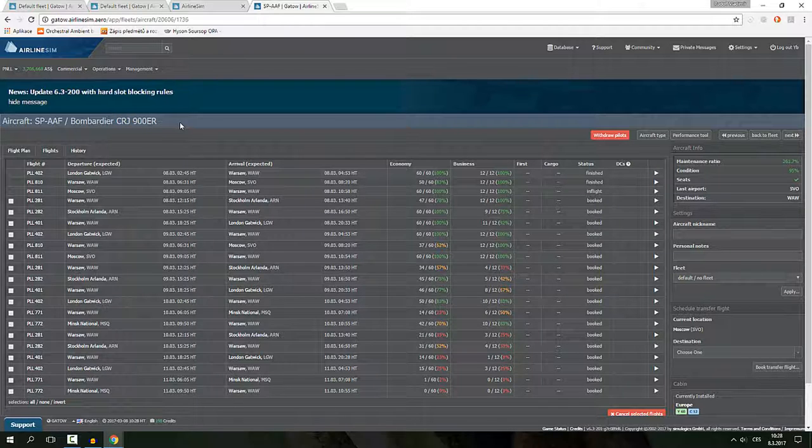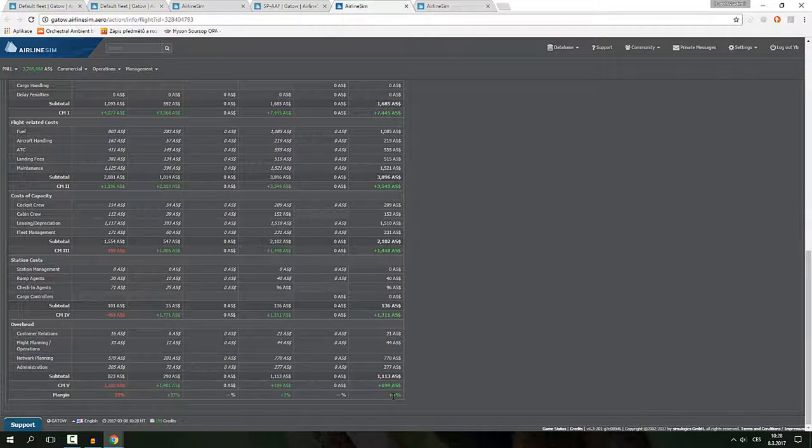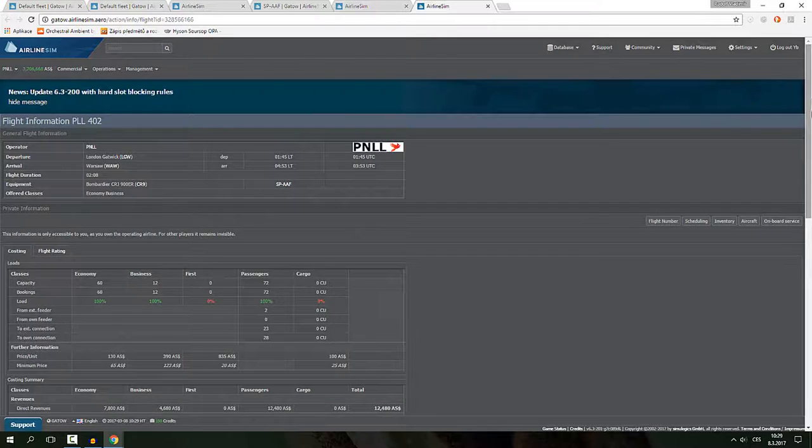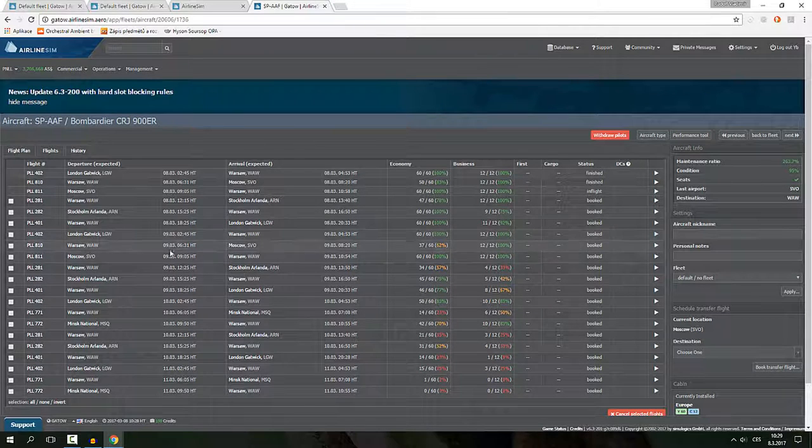The first 900 series is fine — Stockholm is a blast and we're making a ton of money there. Even though this flight isn't full it gives 200 in profit, and the full one gives just 360. I'll have to increase prices since business class wasn't full. Gatwick is completely full and I'm thinking about adding another flight. Moscow Sheremetyevo was recently switched to Minsk since we put Sheremetyevo on the C Series.